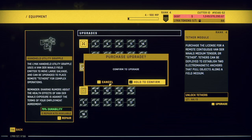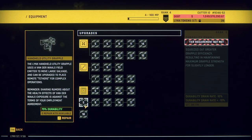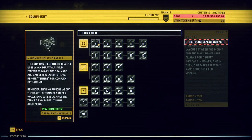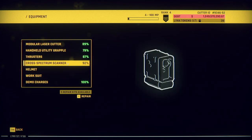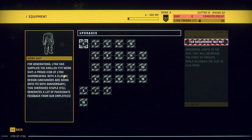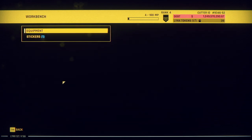Alright, is that it there? Is that tethers? Hold to confirm. I don't care, whatever. Back. Alright, so there's a bunch of upgrades at five. So this is how it's gonna have to be - it's not gonna have to check every single thing.